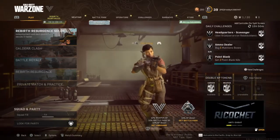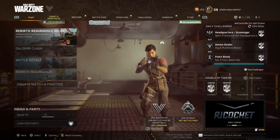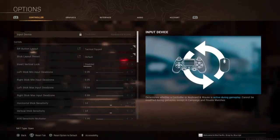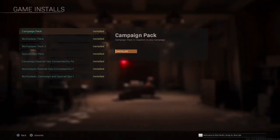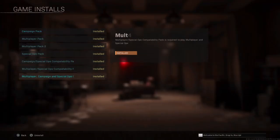How to uninstall your campaign modes and other stuff like all the spec-ops modes — you can uninstall them without deleting the game. First, press Options, go to Installs, then click one of the modes. You'll see it says 'Uninstalling' and you can confirm it.